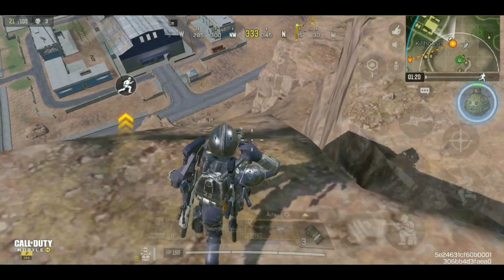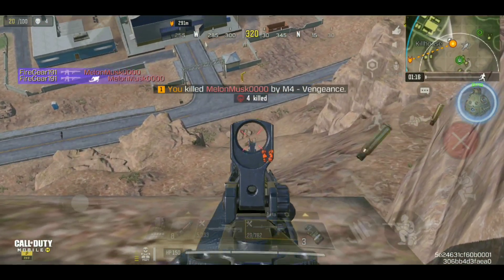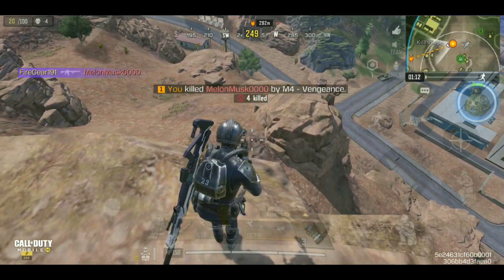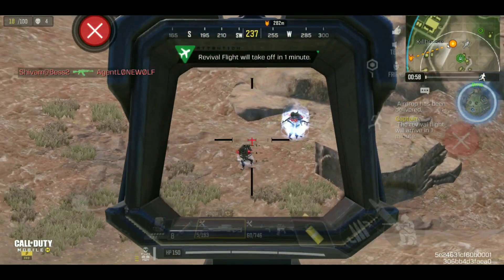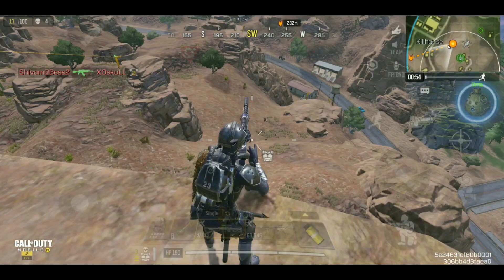Looks like he has an Arctic — let's not take the risk, let's use the M4. At long range the iron sight is like the FR556 — pretty innovative. I'm liking this gun so far, not too shabby. We've spotted our next guy, the Trickster.